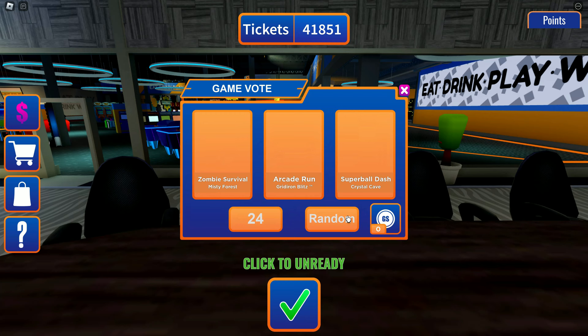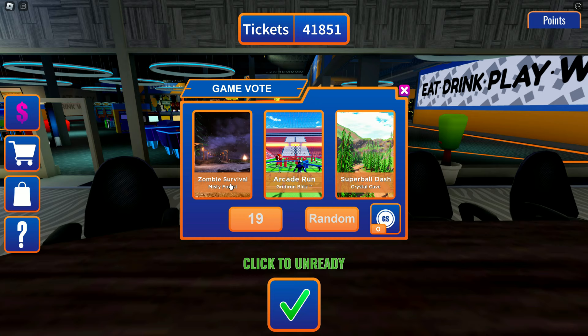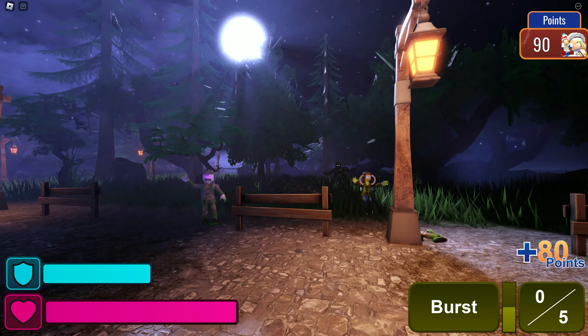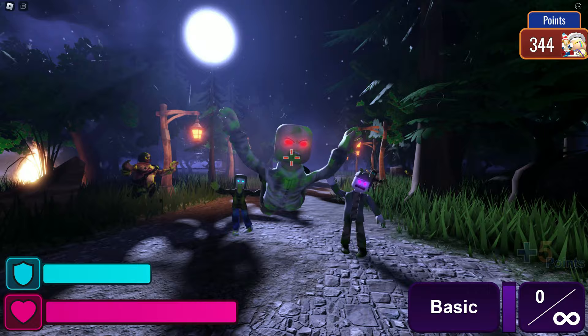The second one is the Misty Forest level. If you don't get one of the zombie survival levels as an option, or you get ones you've already done, where it says 'Click to Unready,' click that to unready, then ready again to get a different map. We just want to make sure we get all four maps. The Misty Forest one is actually the quickest of all four — it didn't take too long.